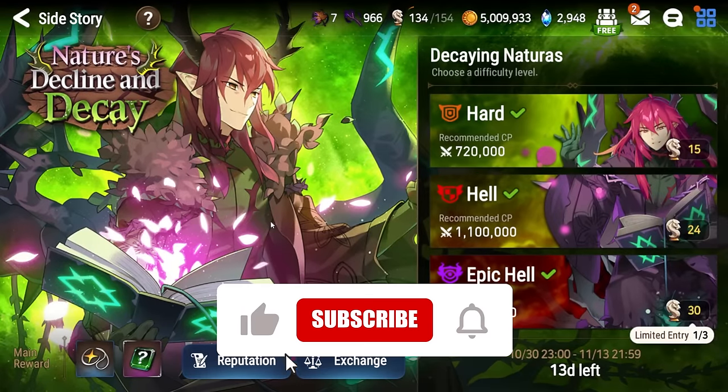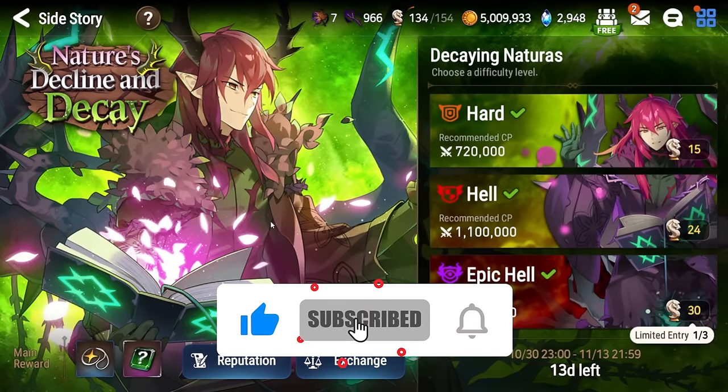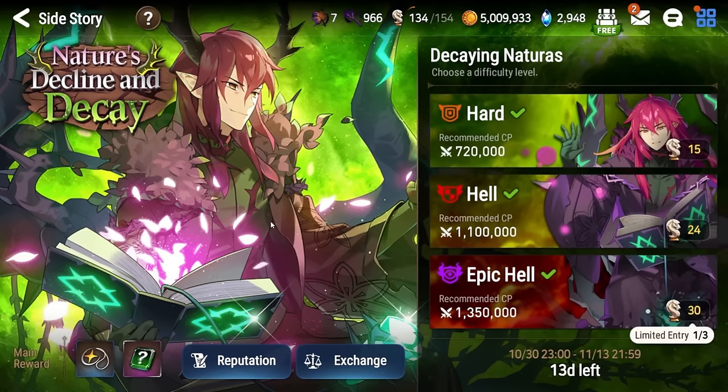What's going on, Epic 7? I'm Sue, and this is my Epic Hell guide for Nature's Decline and Decay — aka the Green Advent — updated for 2024. They changed this fight since last year, so it necessitates a new guide. This is Advent content, therefore it's some of the hardest in all of Epic 7. There is a good chance you might not be able to clear this, especially if you are a newer player. You should at least still be able to clear the Hell difficulty.